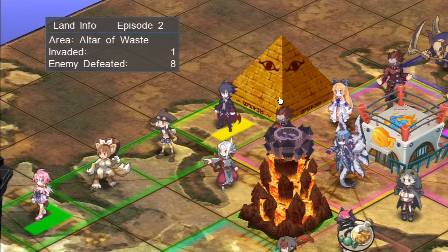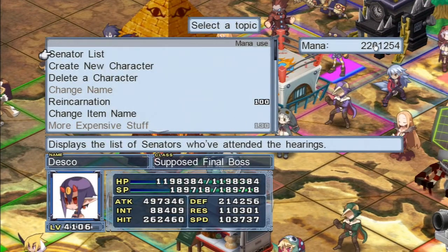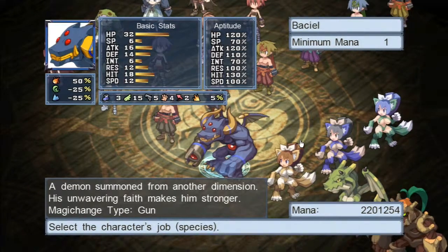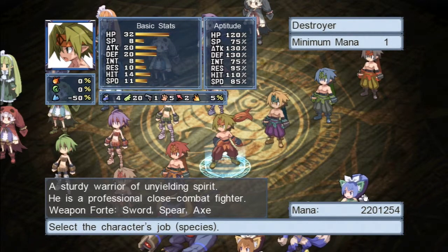One structure shares mana and one shares experience. Mana is used to buy new skills and to create characters. In the character creation screen you can see all the different jobs — I've unlocked up to level 6 in some. Someone with high mana can create new characters. There are human classes and monster classes, something like 40 different character classes in total.